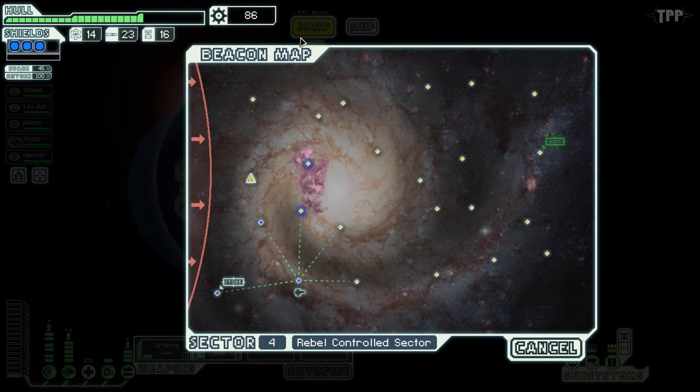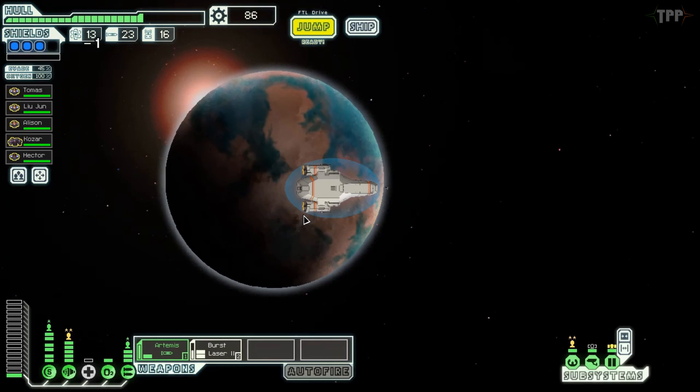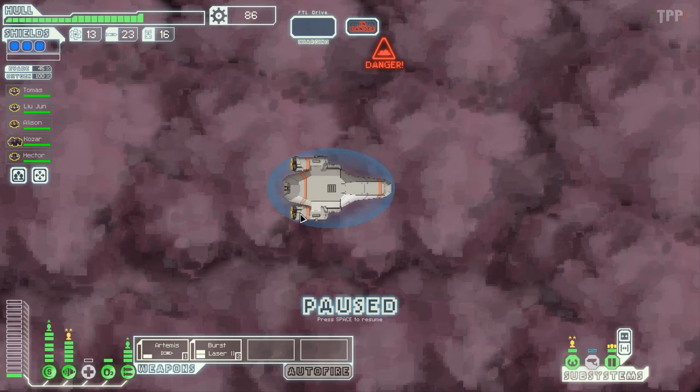Let's jump again — the fleet is there. We could loop up through these two nebulas and loop round that way. About halfway through the sector I'll probably be calling it quits in this video because I like to keep my FTL episodes around this length of time. We'll jump into this nebula, see what happens, and then probably call it quits — quit while I think I'm ahead.